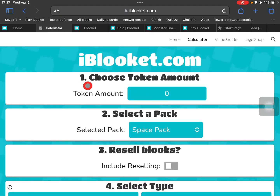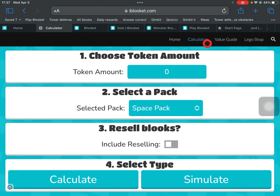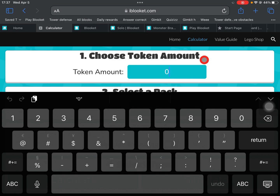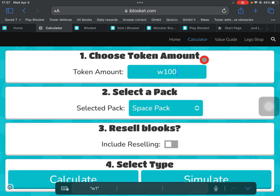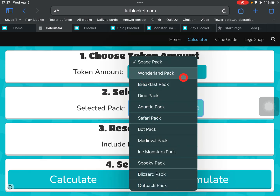Let's start with the simulator and calculator. As you can see, we have four things here. We have a token amount, which we can put a value in — I'm going to put in ten thousand. Now we have to select a pack; let's do the breakfast pack.